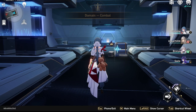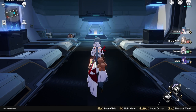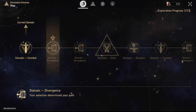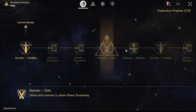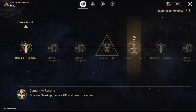We've activated and we're in the world now. Typically every time you start one of the worlds, there should be one or two destructible items in each of the small areas. When you destroy them, you get access to what's called cosmic fragments — the currency only applicable when you're playing inside the simulated universe. If I press M for my map, it's going to show me the path I'm currently taking. If it says divergence, that means I have access to choosing either an occurrence, an elite, or a combat fight. The respite is the place where you get to enhance your blessings, restore HP, and even reset characters.